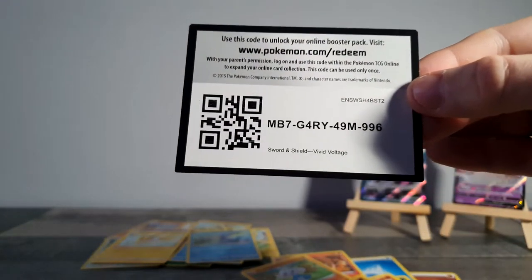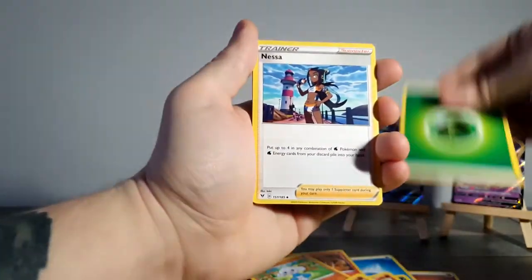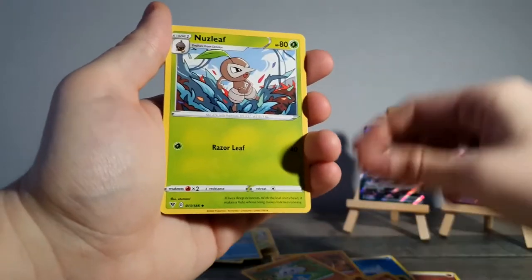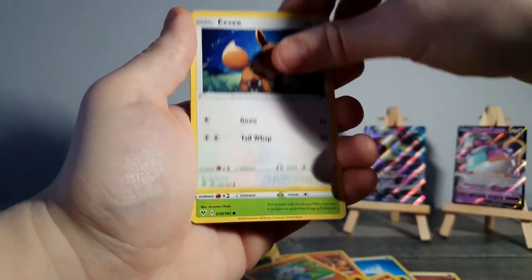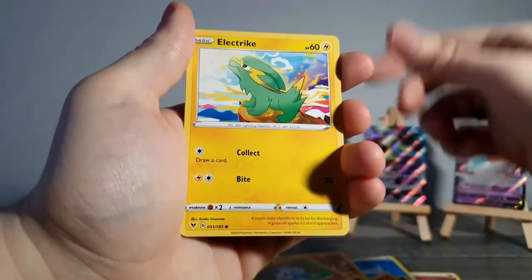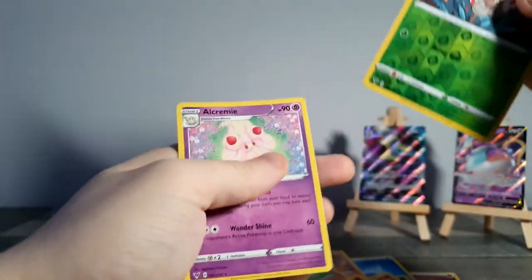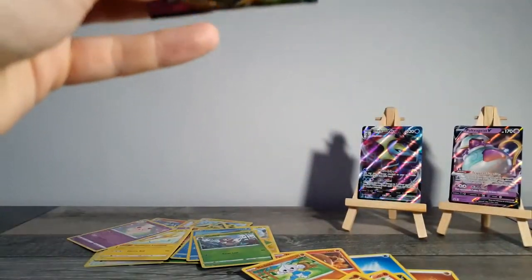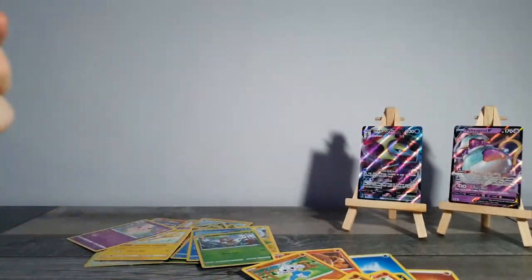Next pack, here's your code — it says 'Gary' on it. A little bit of Gary Oak luck in this pack, come on. One, two, three, four: Leaf Energy, Nessa — imagine I got a Gary card in here, that'd be cool — Wash Energy, Riolu, Eevee, another Electric, another Clefairy, Nuzleaf, and Alcremie. Oh, come on.